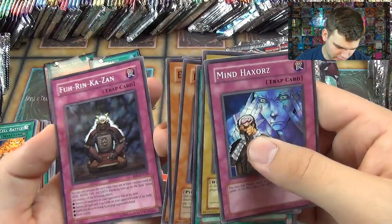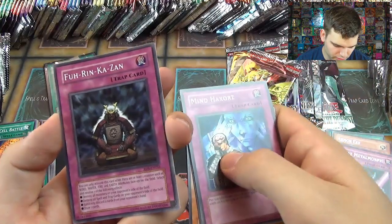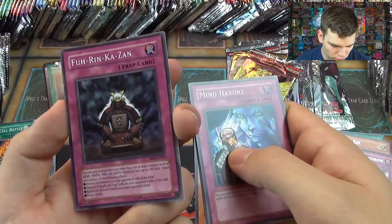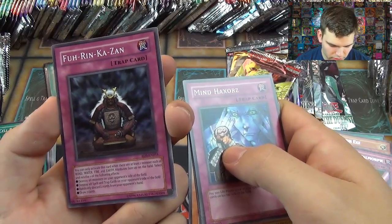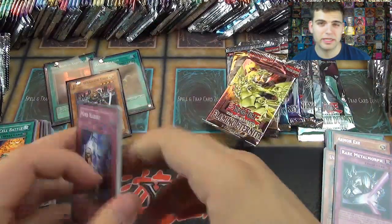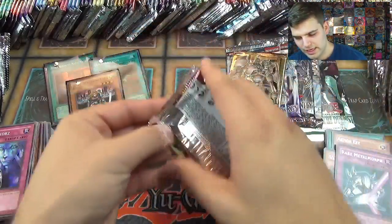Furinkazan is actually a pretty interesting card. If you have one of each Wind, Water, Fire, and Earth attribute face-up on the field, you can activate one of the following effects: destroy all monsters your opponent controls; destroy all spell and trap cards your opponent controls; or randomly discard two cards or draw two cards. When I was younger I always tried to make a deck with that card.